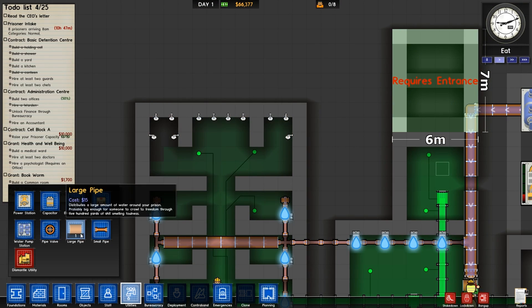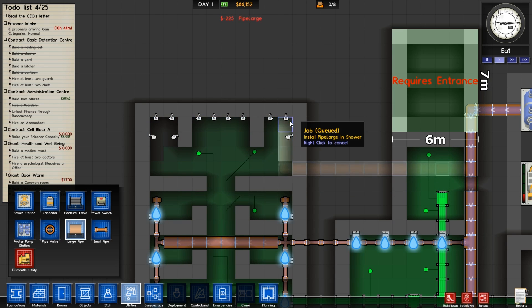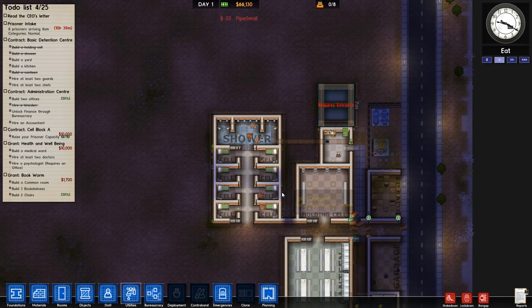Utilities again — what I'm going to do is use these large pipes going along here, and large pipes for these as well. Actually let's go for small ones — I'll bring the water in and do that. That should connect all of them up, fingers crossed.